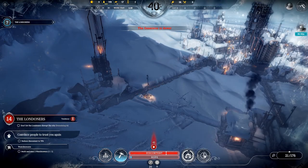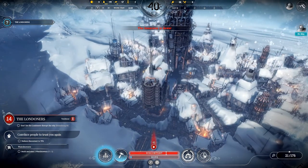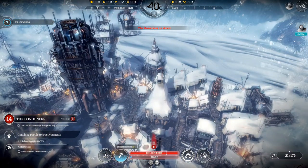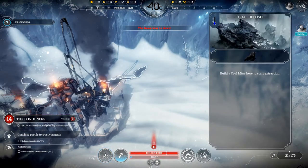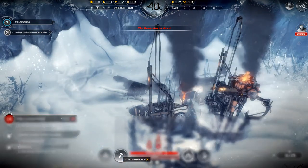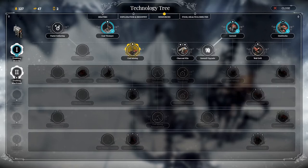Don't let the Londoners disrupt the city — 15 days. Sounds rather serious. The automaton is totally idle now so we need a coal mine to start extracting. The scouts have reached the weather station. Let's choose a new thing to research — let's go for coal mining. We just desperately need that.